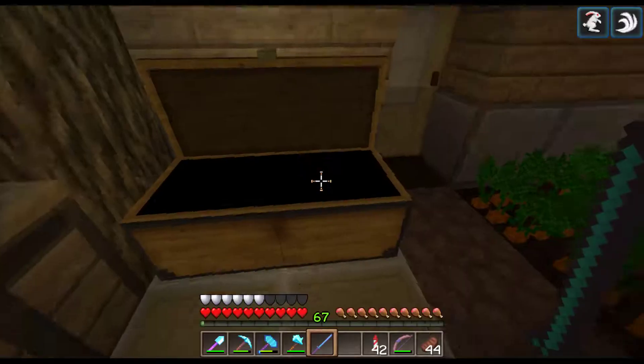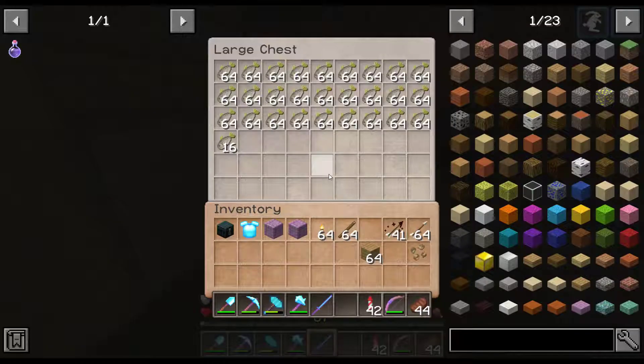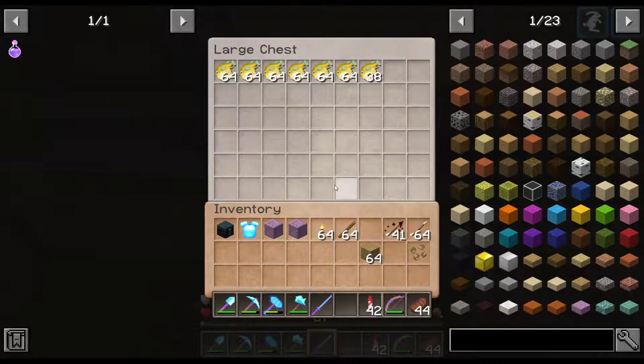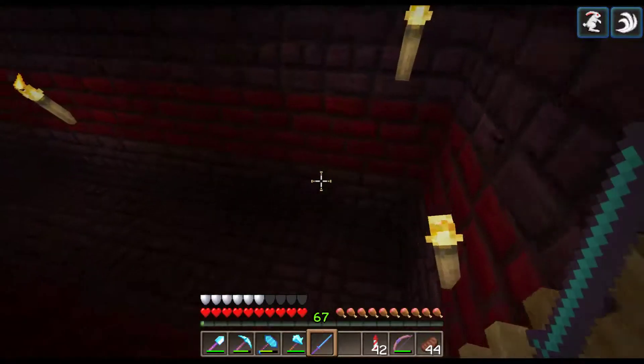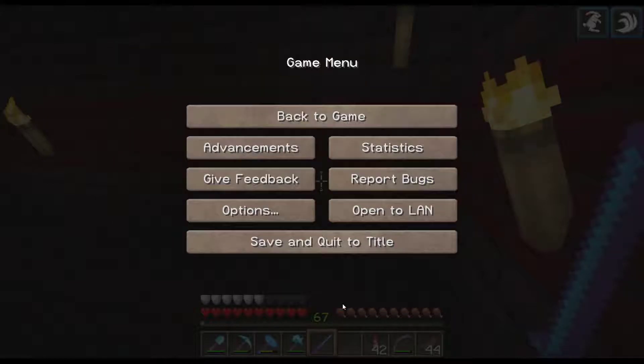Got my little village den here. I had parrots to breed them but I emptied that actually. And I've got my fish cupboard, because you know, everyone's got to have a fish cupboard. When you go down here, this is where my spawners are. I'm actually on peaceful mode right now because I was trying to build something, so I'm going to keep it on peaceful for the meantime.